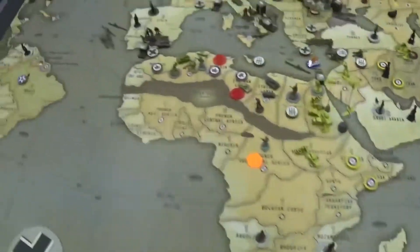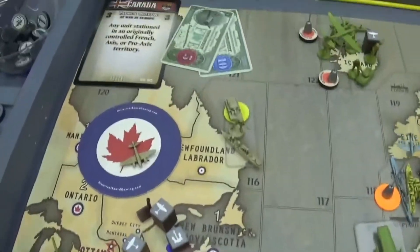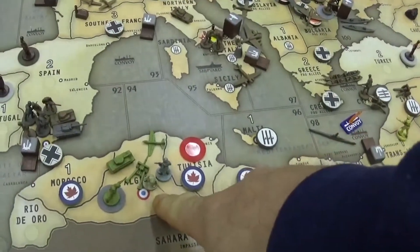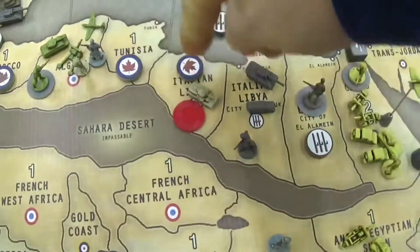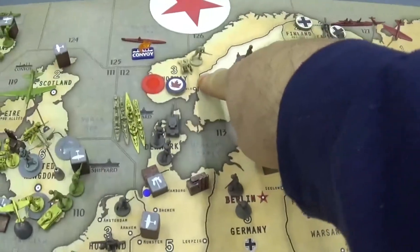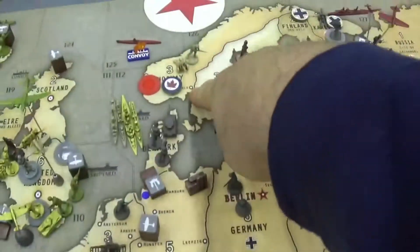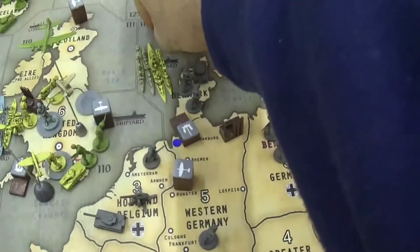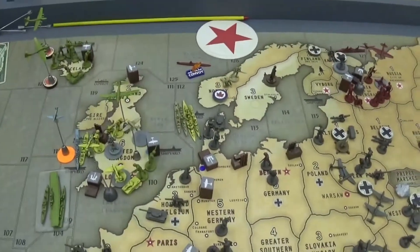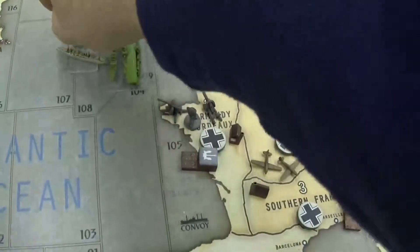Canada had 11 IPCs to spend. Purchase of one tactical bomber, and there were three combats. A tank from Algeria blitzed through Tunisia into Italian Libya. There was an infantry and artillery loaded on a transport in C-Zone 109, and from a sea base moved to Norway along with the destroyer — that was an automatic because there's no one there.